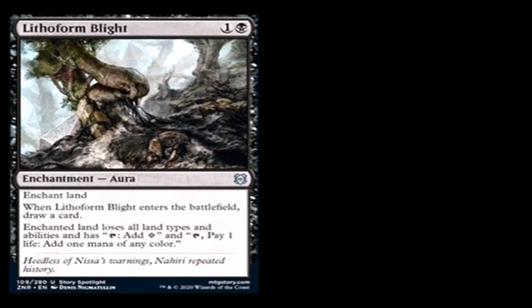Lithoform Blight: one generic and a black for an enchantment, uncommon. When Lithoform Blight enters the battlefield, draw a card. Enchanted land loses all land types and abilities and has: tap, add a waste; and tap, pay one life, add one mana of any color. This card can basically tell a dual land to go away, but at the same time it could add one mana of any color. So you might actually want to use this on your own land. It draws you a card, which is why it could be kind of good.